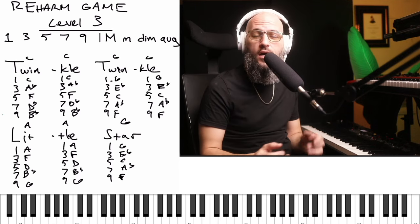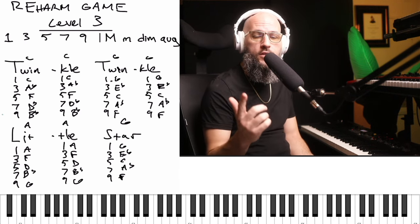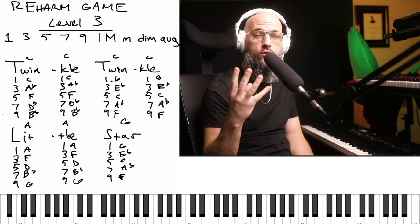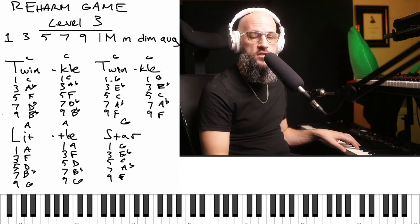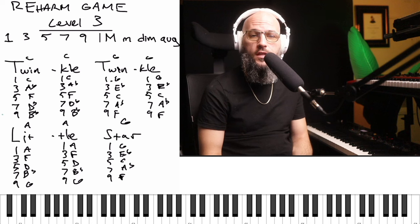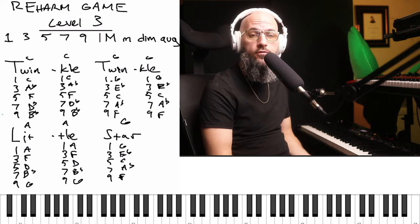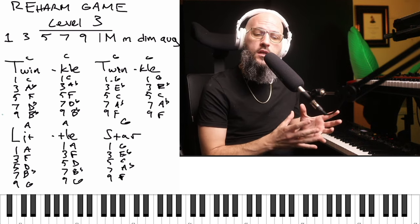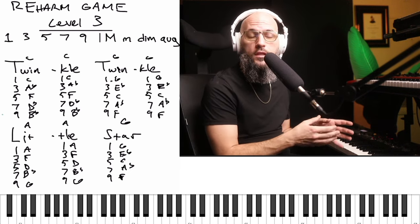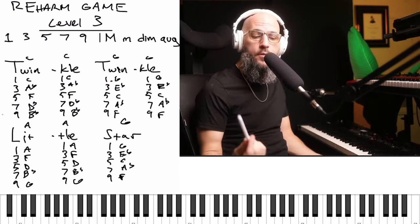We have five notes, and also four major chord types as you see here: major, minor, diminished, augmented. Five times four is 20, so per melody note that's 20 different options at your disposal. In the first basics video - I'll put a card up here - we were only doing three notes: the one, three, and five, so your options are limited. The essence of the Reharm Game is to try, per melody note, not to repeat sounds.